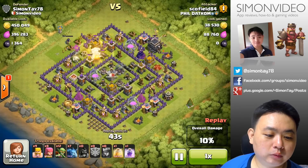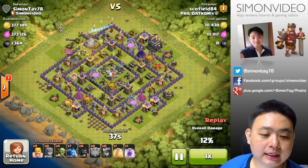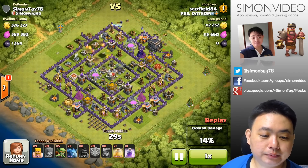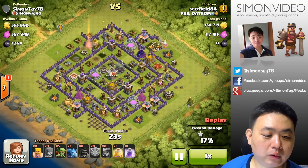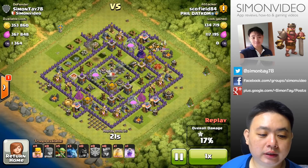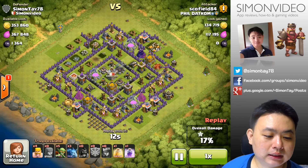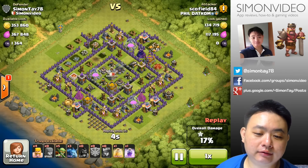A hidden trap was triggered on the corner side. A level three Archer Queen attempted to attack the cannon and actually won. The minions are trying to attack on the right side, but the air defense is defending it quite well. The X-Bow actually destroyed the Archer Queen. He decided probably not to use the rest of his troops since he couldn't get much of the base, but he did get 134,000 gold and 117,000 elixir.